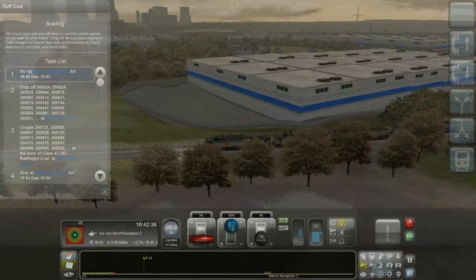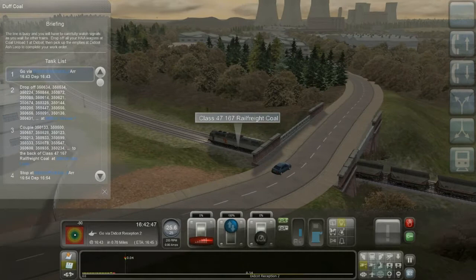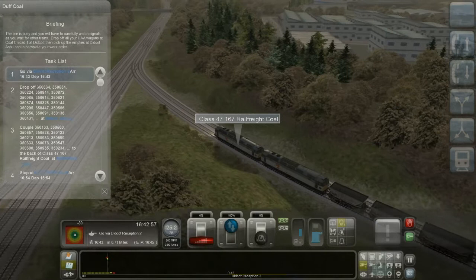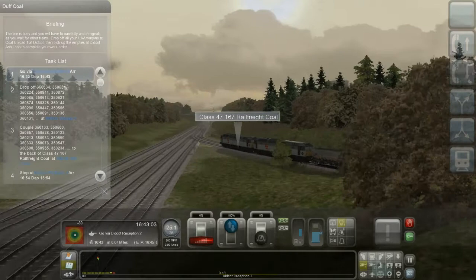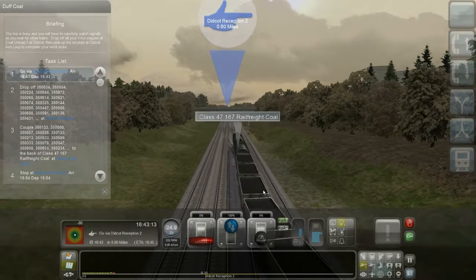Pay attention — I can see the power plant already in the distance. I'm not sure if I'm making a circle around it or going in front of it — we'll see. The green signal is nice. You can already see Ditka Reception 2 coming up — it's my destination to drop off the wagons behind me. We can hear the clickety-clack of all the switches.